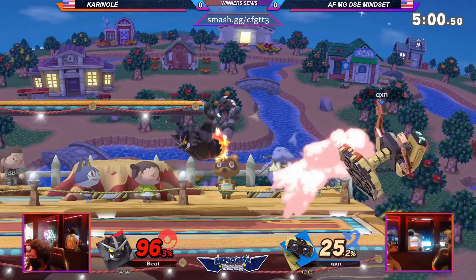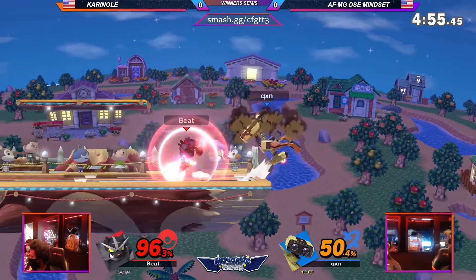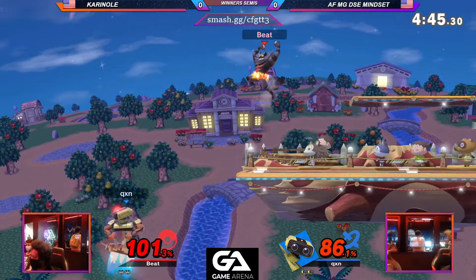I was trying to figure out what options the center has, and I'm finally seeing it. The down tilt, though — not letting him grab that ledge for free. Good punish on the nair. But yeah, that down tilt — I hate it. I hate it so much. It's really good, and really annoying, which means it's good.